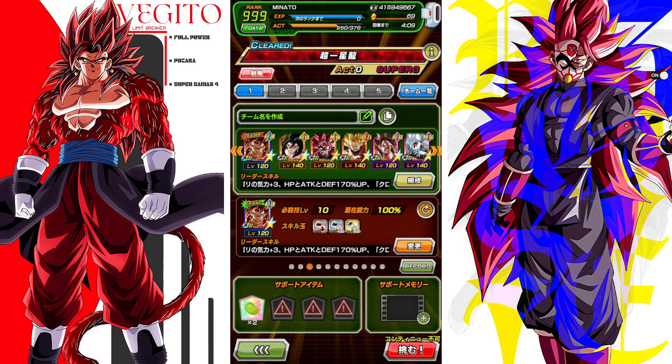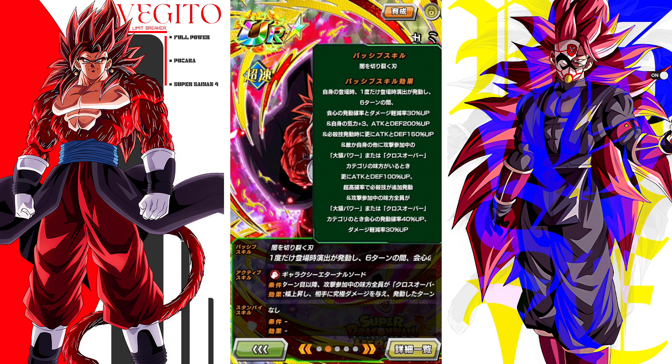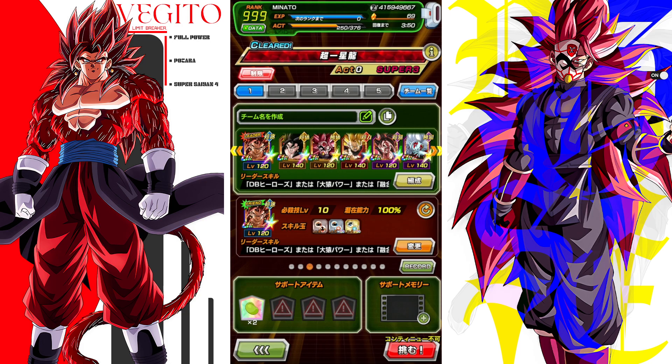We're going to take Super Saiyan 4 Limit Breaker Vegito into the Omega Shenron event. The thing about this Vegito is he's actually better in short content because his intro animation gives him a 30% damage reduction buff and a 30% crit chance buff for 6 turns. So we want to have him in these 6-turn fights. However, this is a longer-term event, and I want to see if he's able to still handle himself pretty well in this fight. I think he probably will.